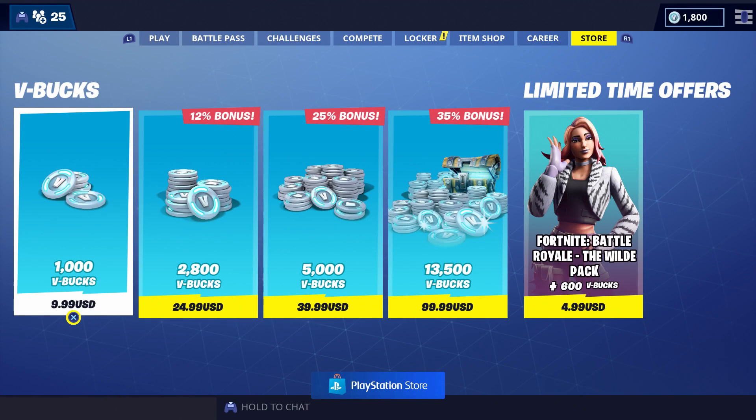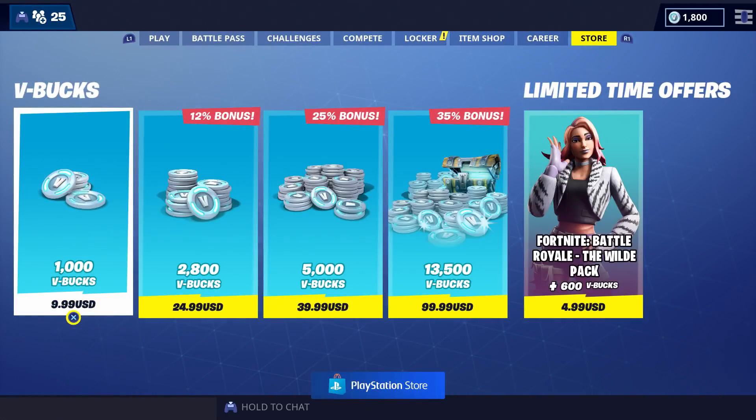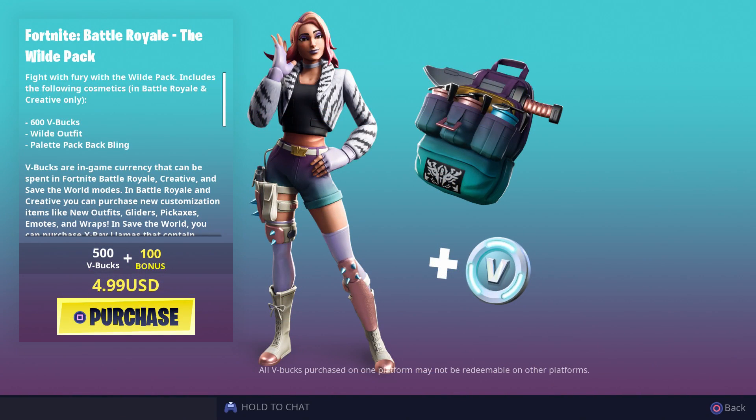We have a new limited time offer in the store — not the item shop, but the store. This is basically a starter pack: Fortnite Battle Royale, the Wild Pack. It says 'Fight with Fury' and includes cosmetics for Battle Royale and Creative only — 600 V-bucks, which is 500 plus 100 bonus, the Wild outfit, and the Palette Pack back bling.